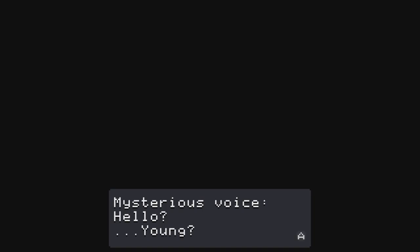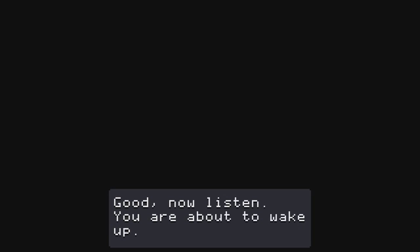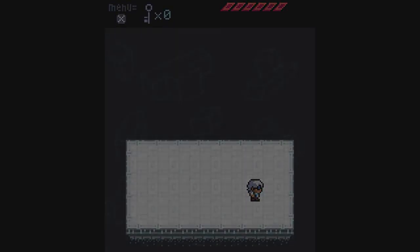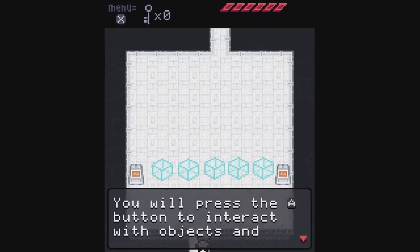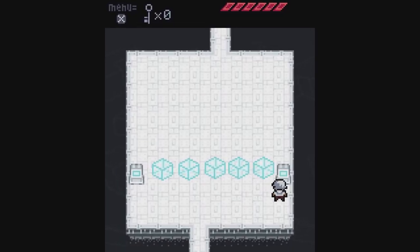I've already forgotten who the mysterious voice is, so I'm not sure what kind of voice I should use for it. 'Hello Young — you can hear me? Good. Now listen, you're about to wake up. You will use the directional buttons to move around.' So we start with a little tutorial. This is Young, our player character. You move with the d-pad — you can also use the analog stick, but because the controls are completely digital there's not much reason to. There's a simple puzzle here to introduce you to doing simple puzzles.